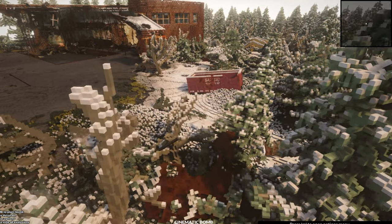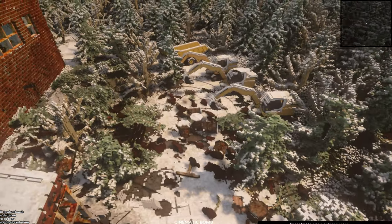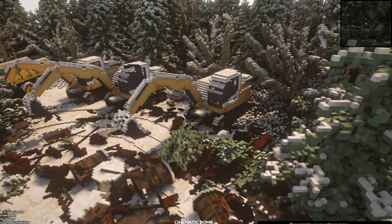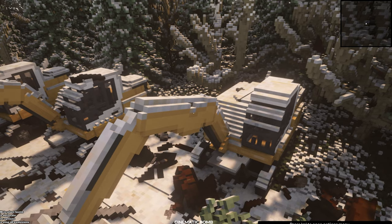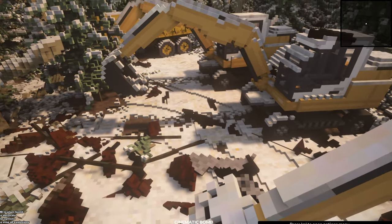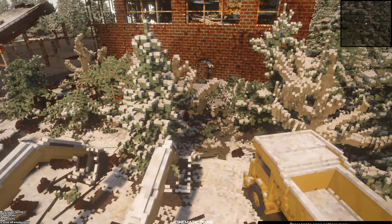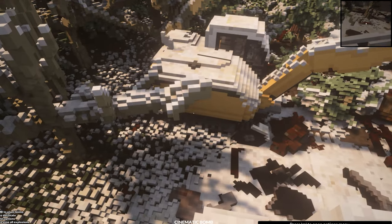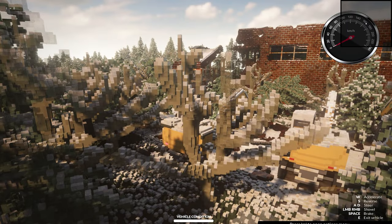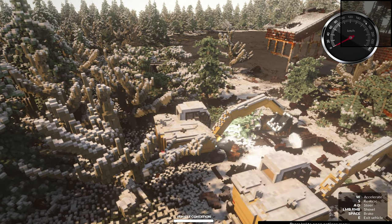I don't know how many of you noticed this, but if you were looking at the construction equipment, you'll notice that the screen in particular was shaken up quite a lot — just really rocking. And you can see debris made it all the way over here, even to the truck parked all the way to the right of this abandoned school. The crane and the excavator are still in perfect condition though, so that's a plus.